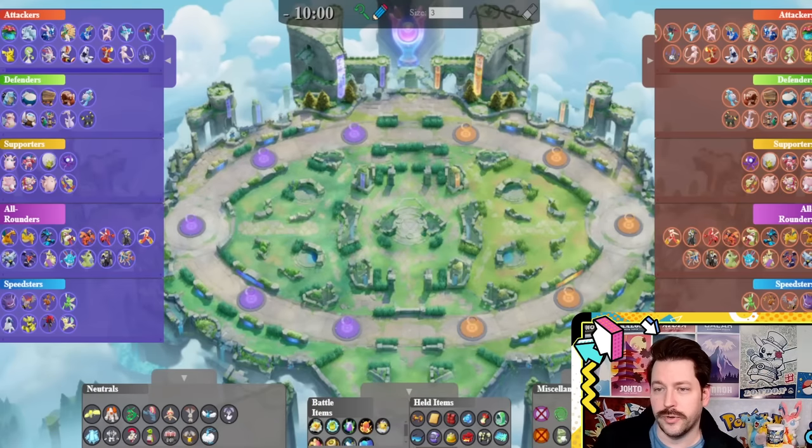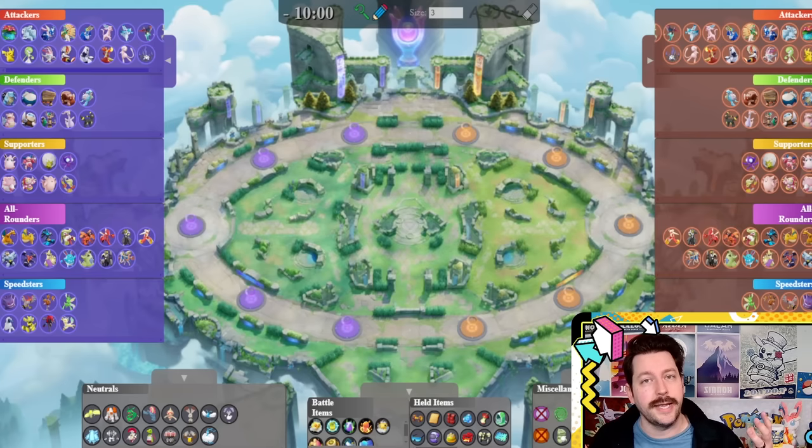I wanted to start with a look at our map and just a basic idea of what you should expect to have on a team in Pokemon Unite. Not every single team is going to look like this, and it's okay that some might look a little different, and you could have good results with them. But I'm going to give you a good idea of what a team looks like in the game, and why I'm telling you these specific Pokemon are great to learn.